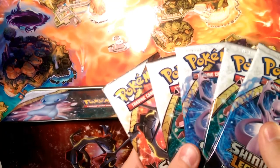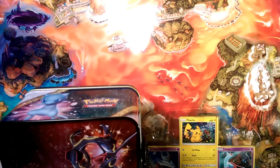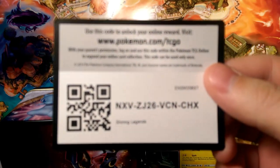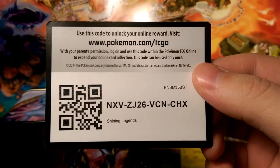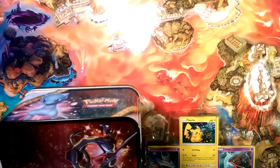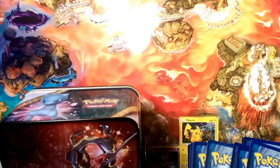We'll start with Genesect, then Mewtwo, Genesect, Mewtwo, and then Rayquaza last. We'll see if we get any notable pulls — we'll put them on the bells if we do. So let's go ahead and give you guys one code here: here is a Shining Legends code! Let me know what you guys get down in the comments on this awesome lunchbox.